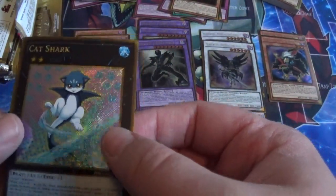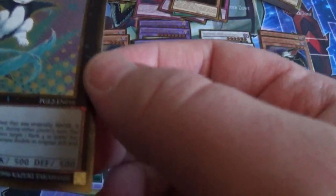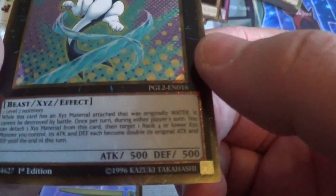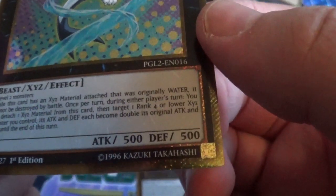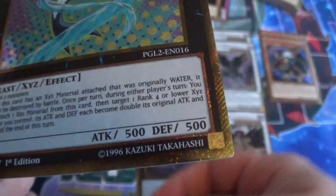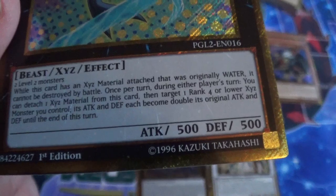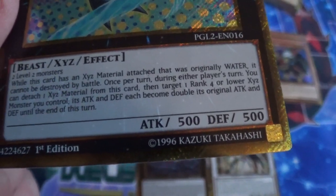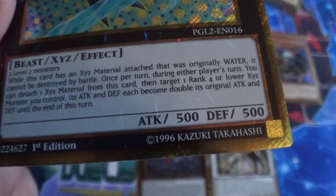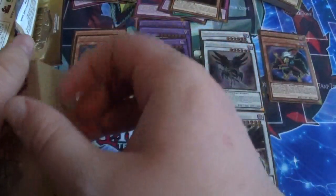And a Cat Shark — which looks a bit like a Pokémon to me. Let's read the effects, shall we? This card, while it has an Xyz material attached that was originally Water, cannot be destroyed by battle. Once per turn, during either player's turn, you can detach one Xyz material from this card, then target one rank-four-or-lower Xyz Monster you control — its attack and defense each become double its original attack and defense until the end of this turn. That's nice.